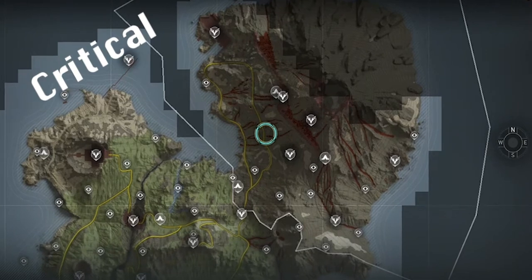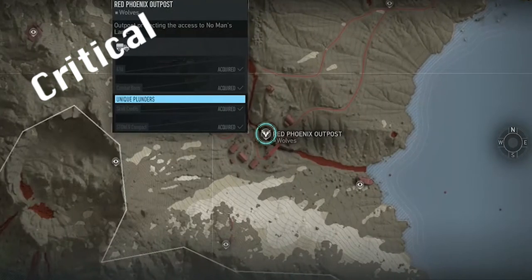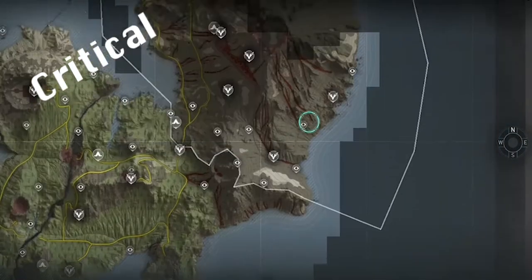For Cerberus you'll need two intels from Scandium Mine, and then you'll need to defend the node at Red Phoenix, before heading to No Man's Land to destroy the three panels there.